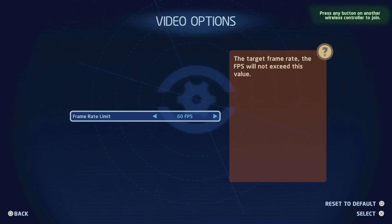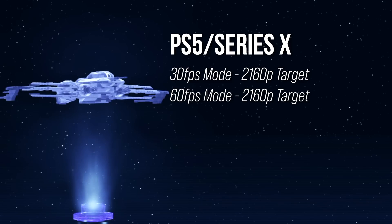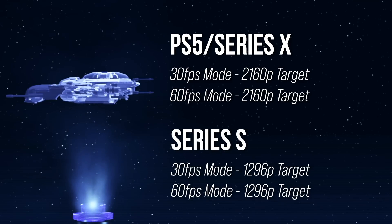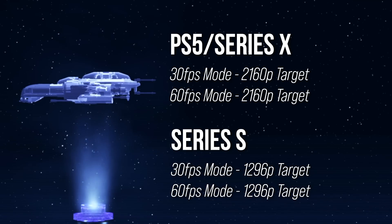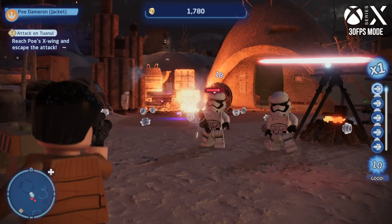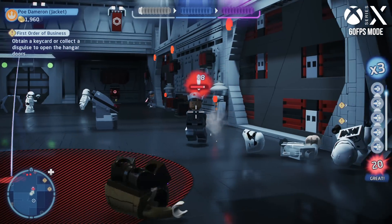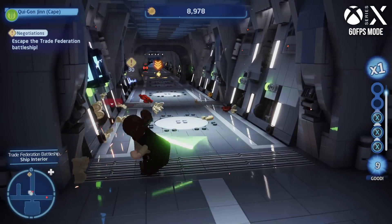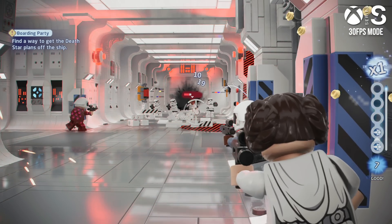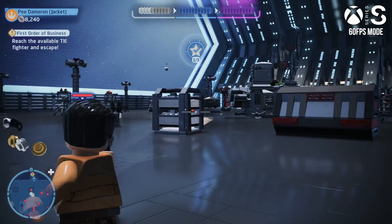Each current-gen release has a framerate limit setting with two options: 30fps and 60fps, which essentially amount to two different visual modes. PS5 and Series X target a full 2160p in both their 30fps and 60fps modes. Series S falls down to 60% on each axis, or 1296p, in both modes. Dynamic resolution is in play, though most of the time it's not especially impactful. Series X is a locked 2160p in its 30fps mode and close-to-locked 2160p in its 60fps mode, with the lowest resolution I counted being 1800p. Series S similarly doesn't deviate from its 1296p target at 30fps, though engaging the 60fps toggle can see it drop to a low of 1152p.